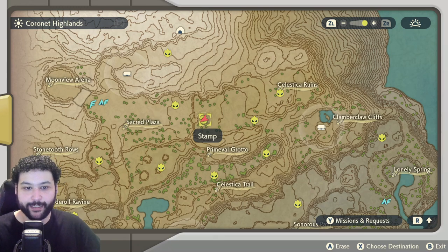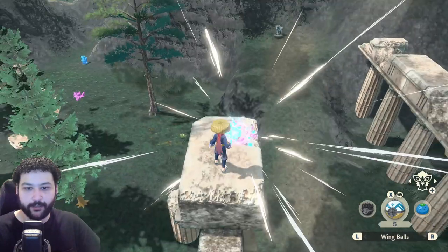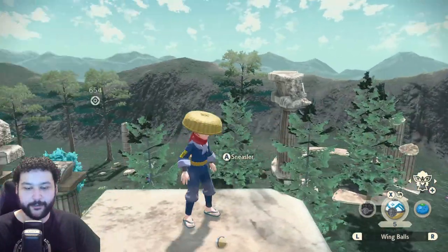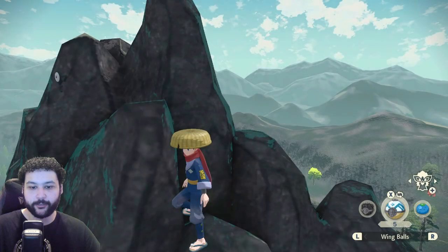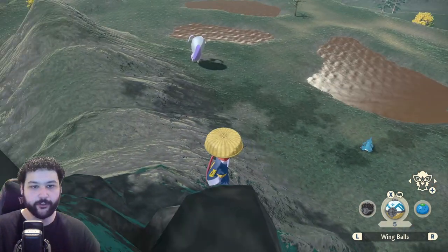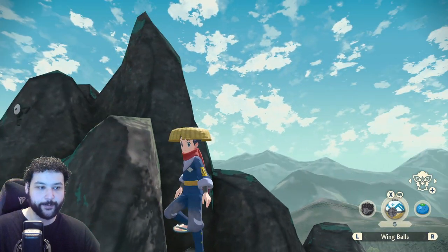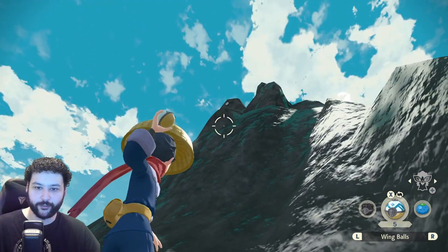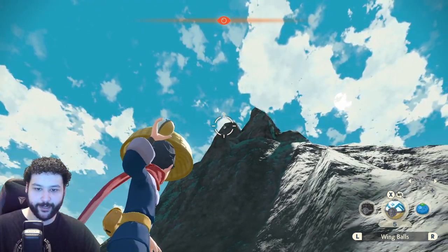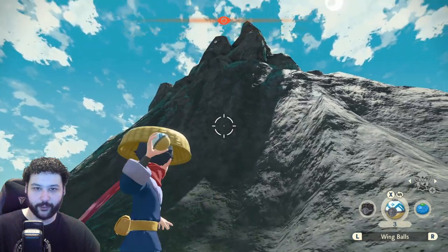Next up is all the Unown in the Coronet Highlands. Our very first one can be found at the west end of Celestica Ruins, right on top of a tall pillar — an easy backstrike. You can climb up with Sneasler or fly up as well. The next Unown is in the Ancient Quarry area, located right past the alpha Goodra. Up on the rock formation you'll see Unown F. It's a little bit tricky to hit, so I recommend using a wing ball from below.